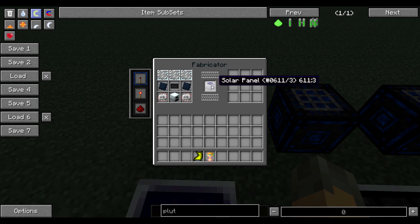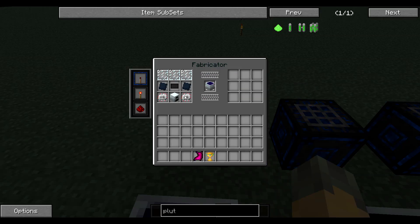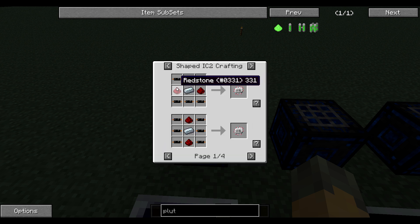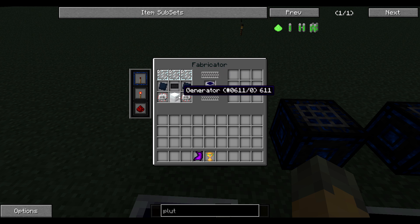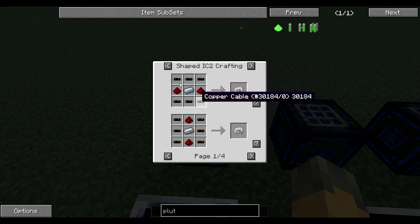This is how you make a solar panel. You need three glass panes, which is six glass, electronic circuits — which are copper cable, redstone, and iron, refined iron — and copper cable, which is just rubber and a copper. So with that and six copper cable, you've got it.